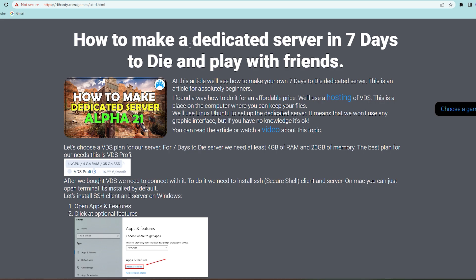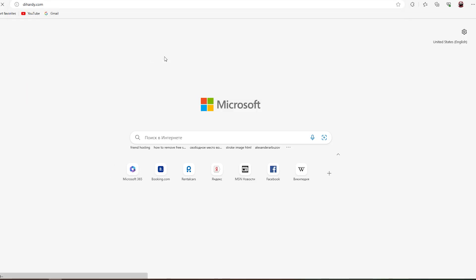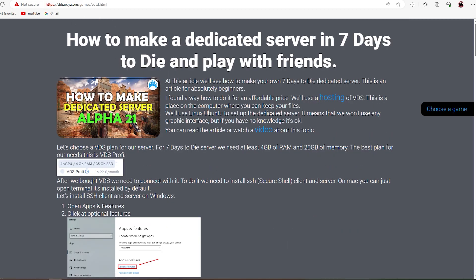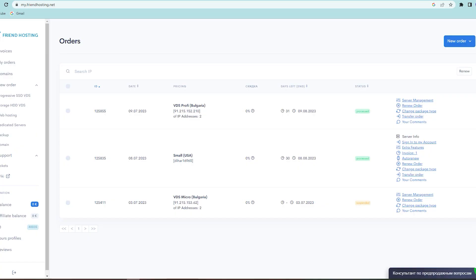I also have a website where I wrote an article about how to make a dedicated server. Just go to dhardy.com. I haven't set up any certificates yet, so click Advanced and continue to dhardy.com. Here you'll find four games listed, but only one works yet. Click on this game and you'll find a tutorial on how to set up your server.